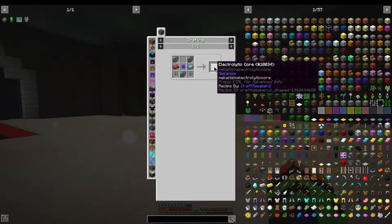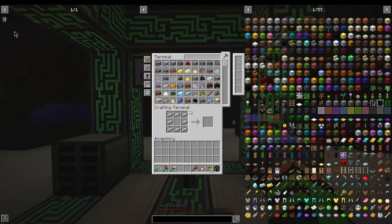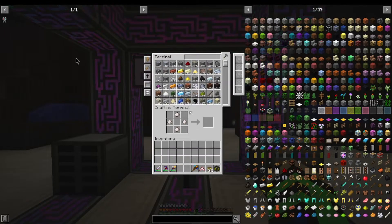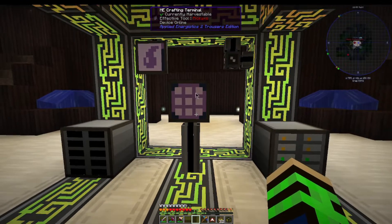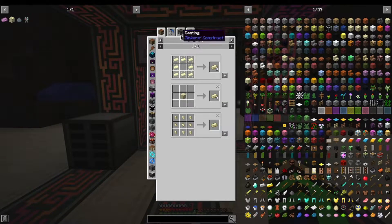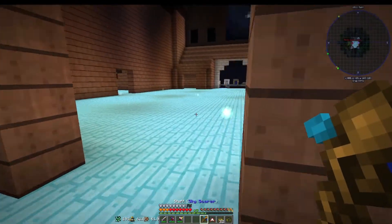Let's make an electrolytic core, if we can. This is the main thing we need. We have none of this — cool. So we need that, that, and that. This is made here with end steel and porous fruit. End steel is obsidian and dark steel. Okay, so let's go smelt this up in our Ender.IO smelter.